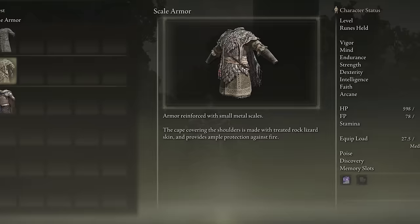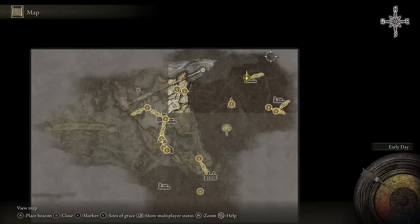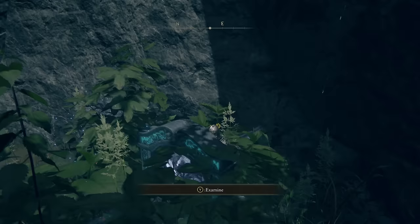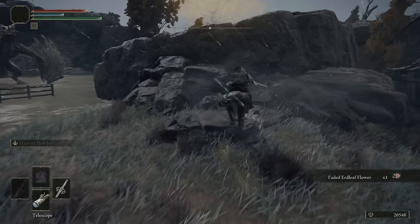Next we're heading into Caelid, so meet me at the Rotview Balcony. There are two ways to get to this next merchant. From the Rotview Balcony you can run north-east, but there are quite a few enemies and a lot of mountain traversal. So I'm actually going to teleport to the Third Church of Marika, head slightly north, and jump into this portal. From here we can run south-east, doing the usual run past the dragon, past the Putrid Avatar, and towards Fort Faroth. Once we get near Fort Faroth we switch direction and head west, and way off in the distance you'll see the isolated shack we're aiming for.